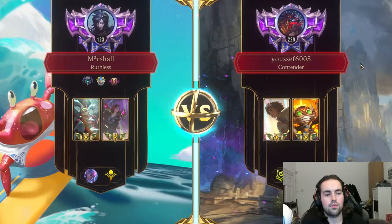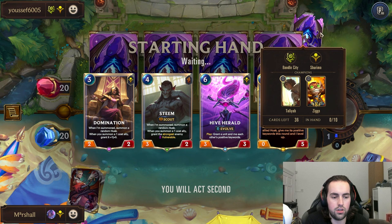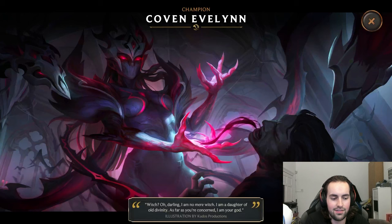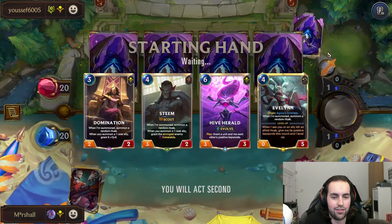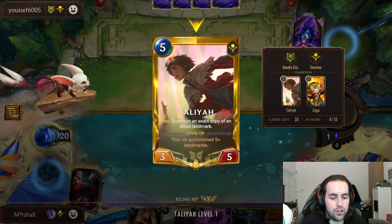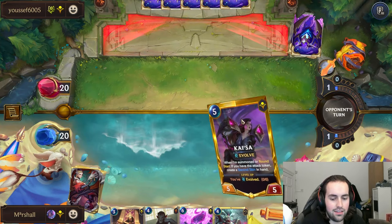Okay so Zyctilia - this is like a mid-range kind of burn deck. Let's look for turn three, turn four - there we go, this is the Evelyn. Very, very nice Evelyn skin. So yeah, Domination into Evelyn, and then we just hope the opponent doesn't scale too fast.